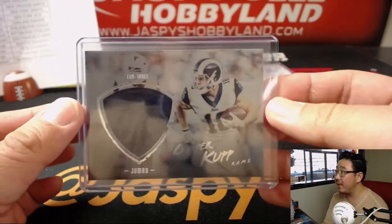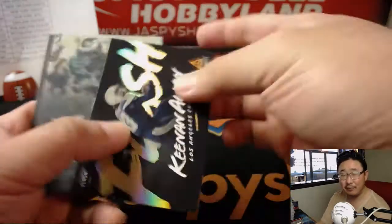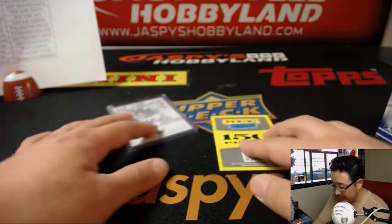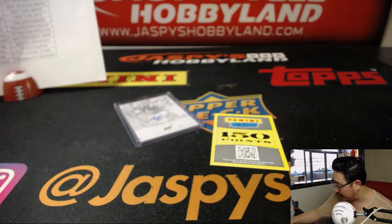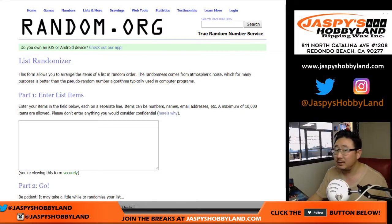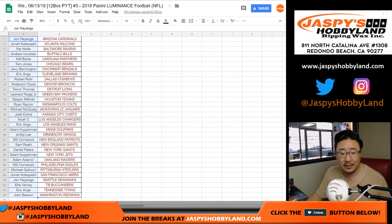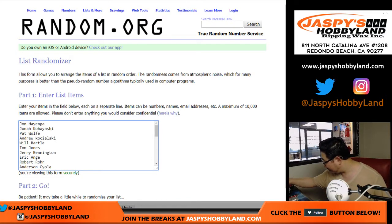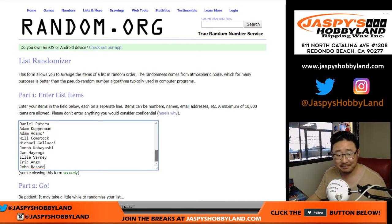And there you have it, ladies and gentlemen — that was Luminance Pick Your Team number three from jazbyshobbyland.com. A lot of good conversation, a lot of good fun. Thanks for hanging out with us. We've got the next case available on jazbyshobbyland.com — if you missed out this time, don't miss out next time. We still have plenty of time to fill and break another Luminance football. I think it looks really good — I'm a fan of it. I do love those post-it notes TJ — once I realized they fit perfectly on those cards, that's the perfect size.